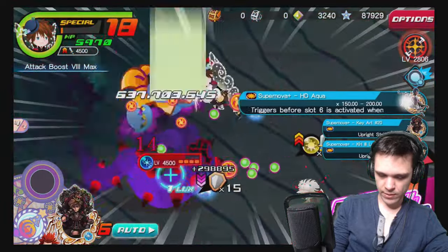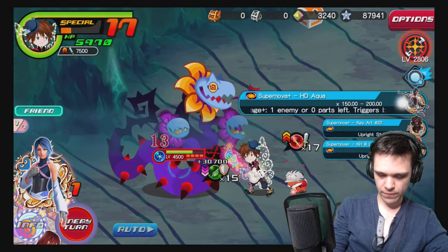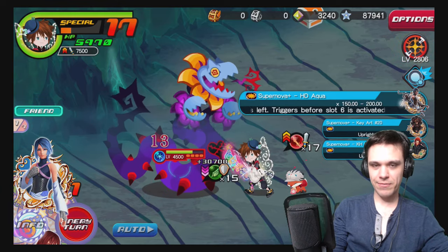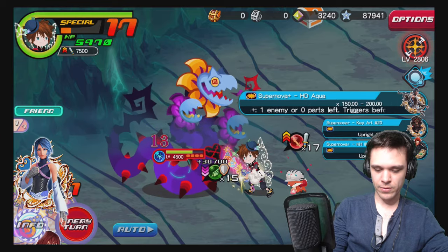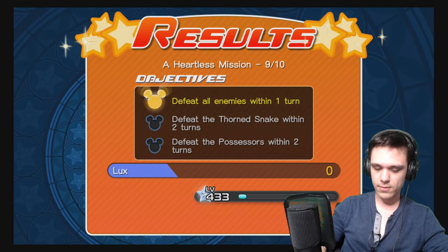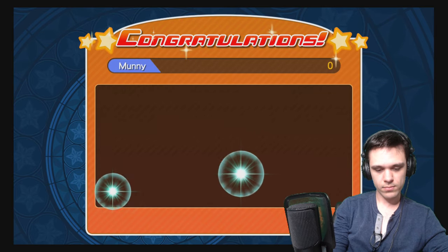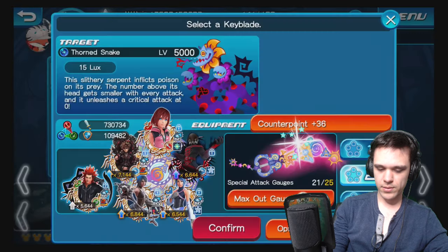One thing that people don't realize is that when you get the boosters, they expect them to just boost supernovas, but they're super powerful overall. Now that my magic medals literally have 7,500 extra strength, my super double is also great. Alright, this is the last one — we haven't really had too much trouble yet so far.